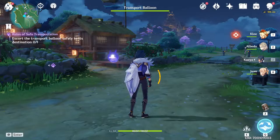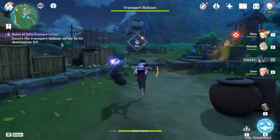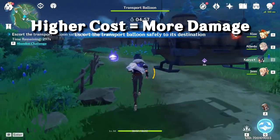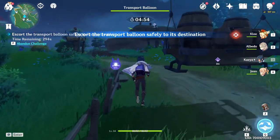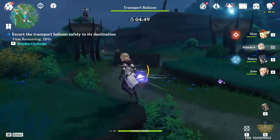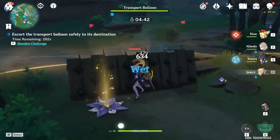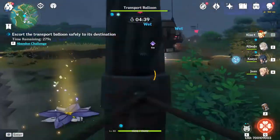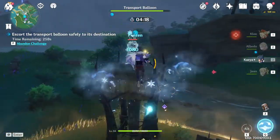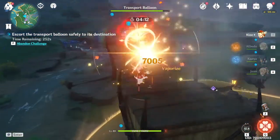Her elemental skill helps with energy recharge and also increases damage for your team. The higher the energy cost of your ultimate, the stronger her ultimate is going to be. That's a pretty new type of mechanic added into the game, which I found pretty interesting. I'm not quite sure of the exact numbers, but she does boost damage and I'm curious to see how good it's going to be when she releases.